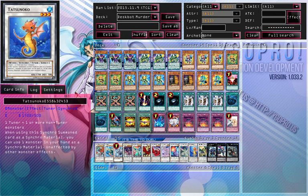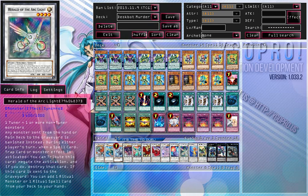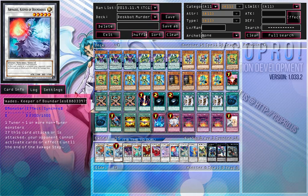Tatsunoko if you want to go into Leo — there's great defense against Burning Abyss. Then Herald of Arc Light, because you can still go into this with Despot 3 and 1, but it's not as commonly used anymore — it was used when the support first came out but not anymore. 1 Armades, as it can attack directly and stop Burning Abyss and Shaddoll problems.